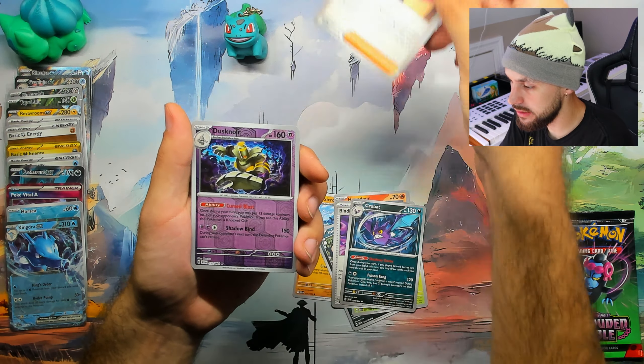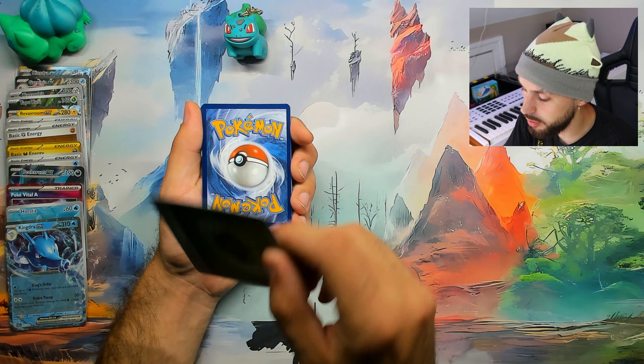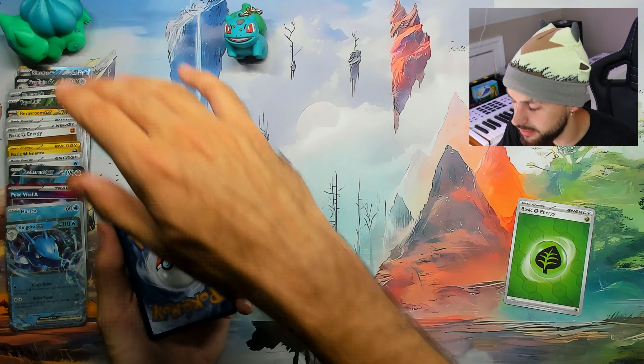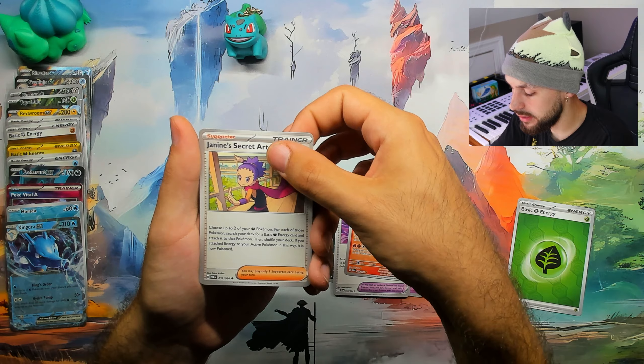Well, that's not what I'm looking for. Last pack though — if there's any time to give us some magic, now would be the time for last pack magic. It kind of seems like there's two hits per one of these five or four pack boxes — all of them have given me two hits. Grass for Bulby, no way — there's got to be something good. Bulby, good Bulby — there's got to be something in here. Let's see if the Bulbasaurs can give us that last pack magic!